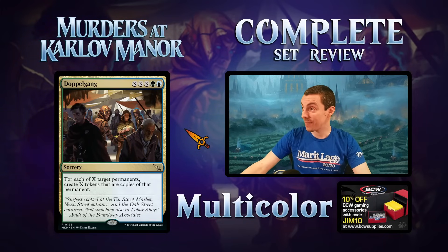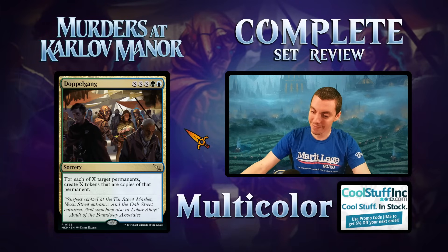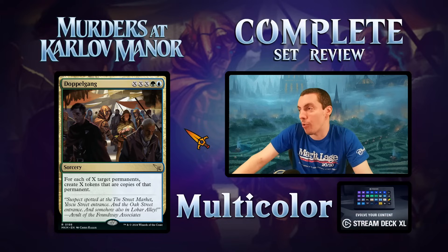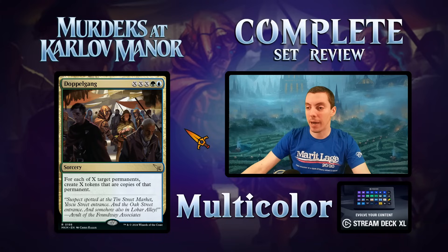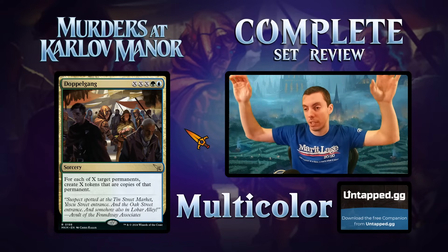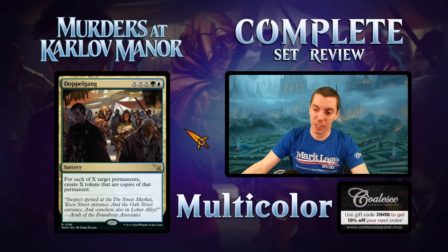Doppelgang — blue-green X-X-X sorcery. For each of X target permanents, create X tokens that are copies of that permanent. Commander players will love this. Once you get to eight mana you're making two copies of two different permanents, and beyond that it's just ridiculous. Commander card through and through. In limited, if you can get eight mana and cast this you probably win the game. Constructed only if there's some combo that makes a bajillion mana.